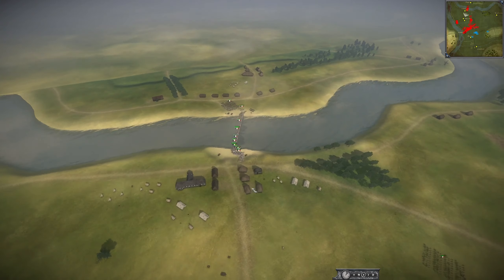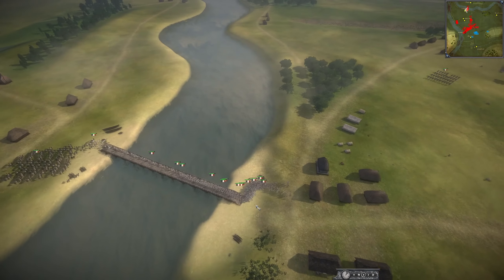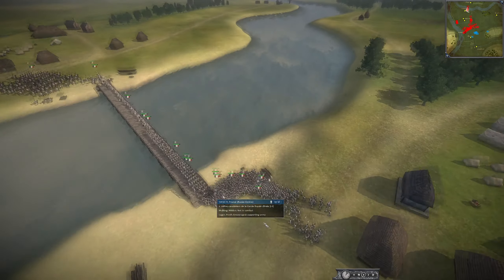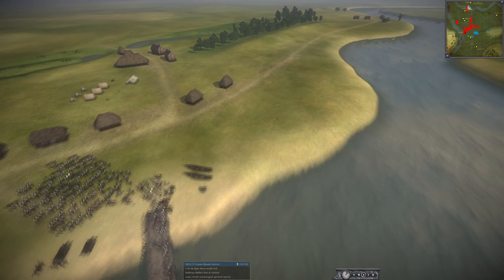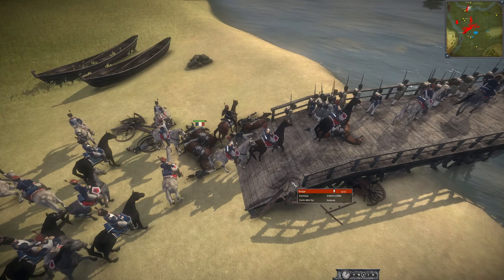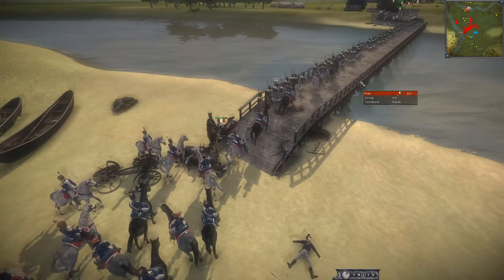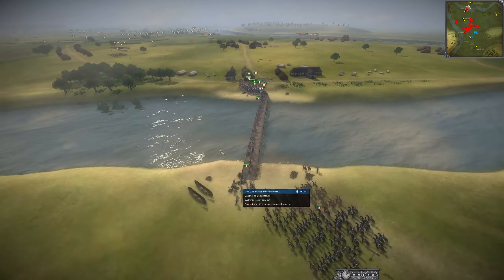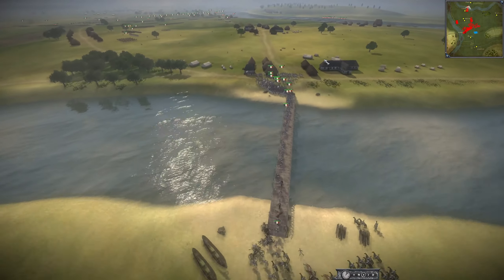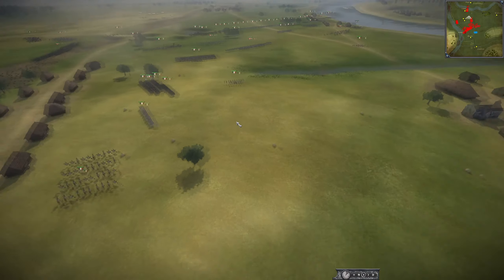We have a three-French one-Polish army with the Imperial Guard marching across the bridge — it literally is the only place for two of these armies to deploy and get across. A buggy warning: if you're on this side of the river, artillery will die on the bridge, so don't send your artillery over the bridge. Hopefully they'll fix that.